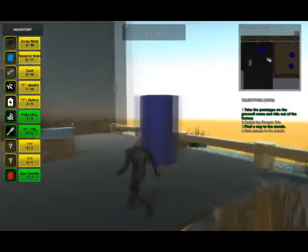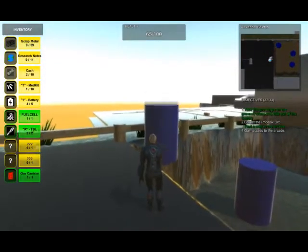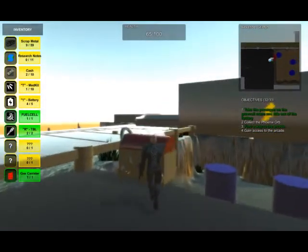The player can either juggle themselves and the generator across to the fuse in a similar way to crossing the river, or they can line up the pillars to get across.